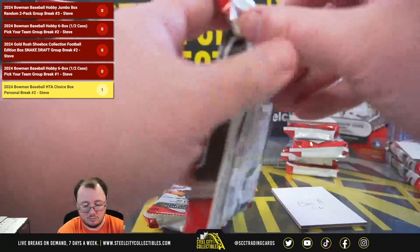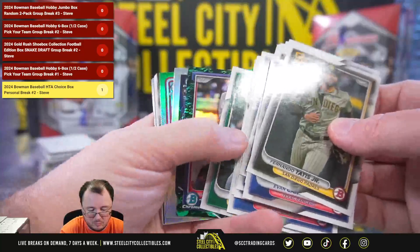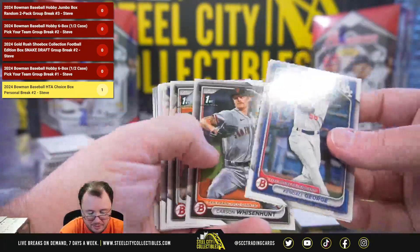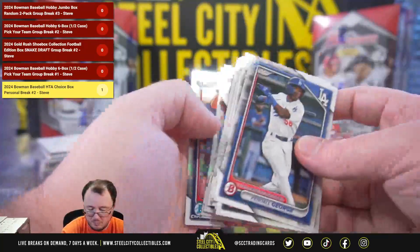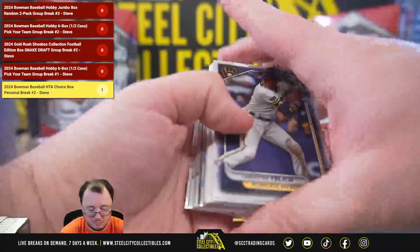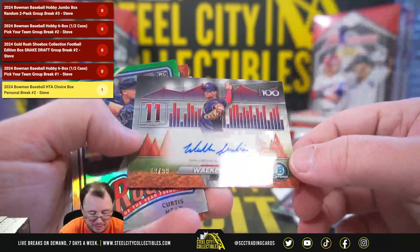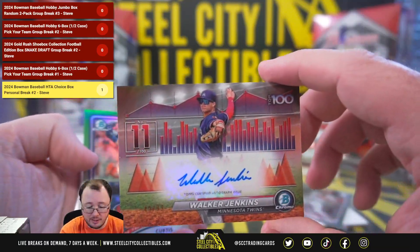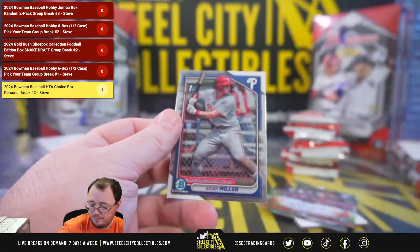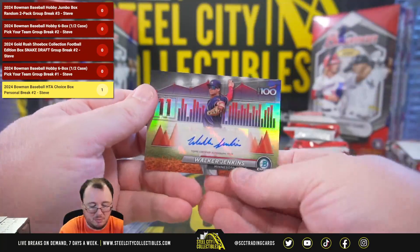Now we've got Chris A. We've got a Justin Crawford, 62 of $125, Caminero AI, Chase the Water Scouts top 100. That's nice — Prospect number 11, number 49 of $99, Walker Jenkins Autograph. Really nice hit right there. We have an Aiden Miller first chrome as well.